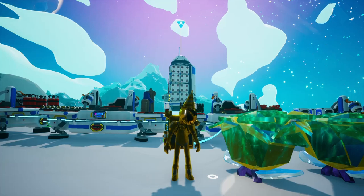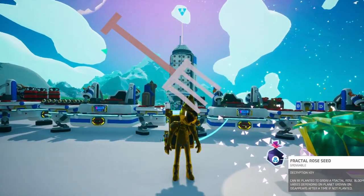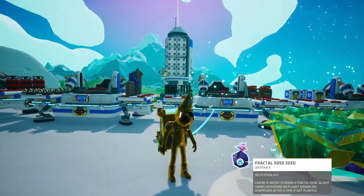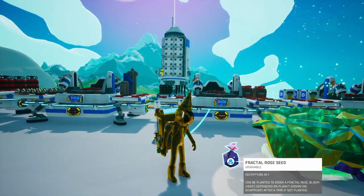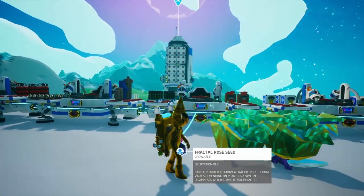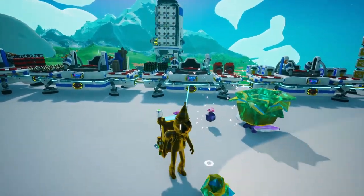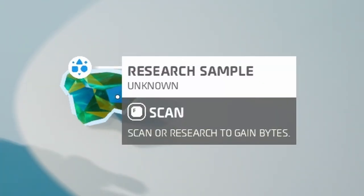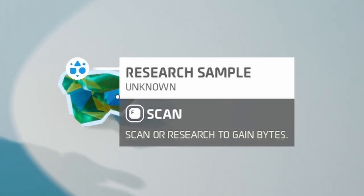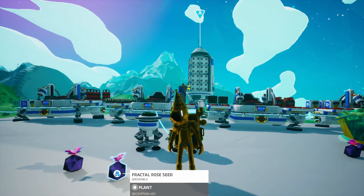Now it's time to discuss how we actually get bytes with this thing. When you harvest the fractal rose, it drops a single seed — no more, no less — and that is actually the reason we are able to automate this thing. In addition to a seed, sometimes this thing will also drop a research sample, as you can see here. And obviously, this is how we get the bytes when we are automating this system.